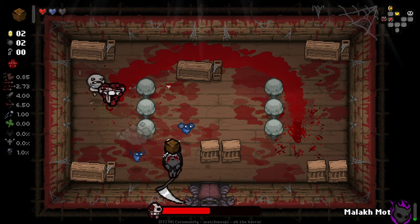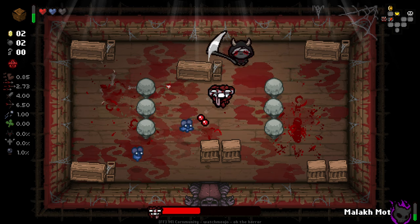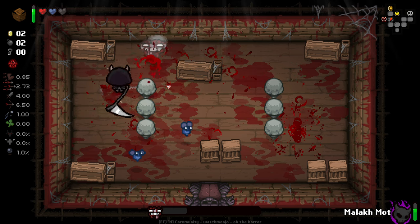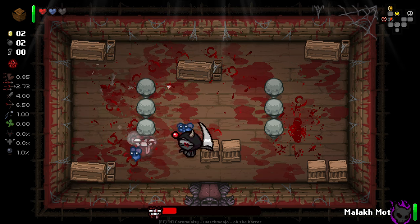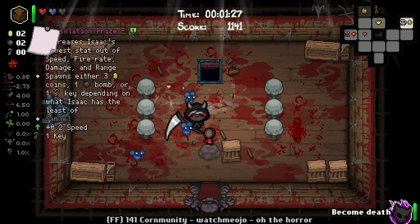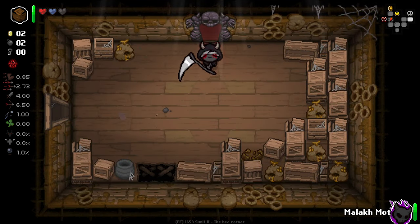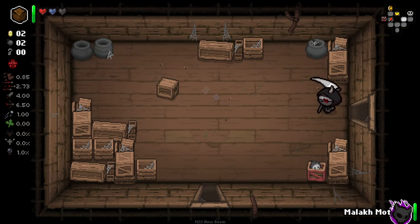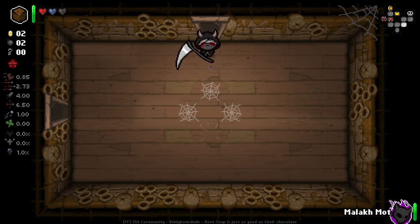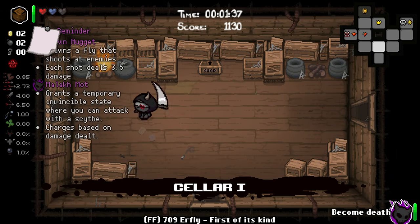We can Brown Nugget all over the place and get some extra shots off. The one thing that is good about Brown Nugget is the shots at the fire are actually the same damage as your own shots, so in terms of damage it's pretty decent. I'm going to do a really big gamble and leave that there on the smallest of chances that our Secret Room holds a spin-down dice.